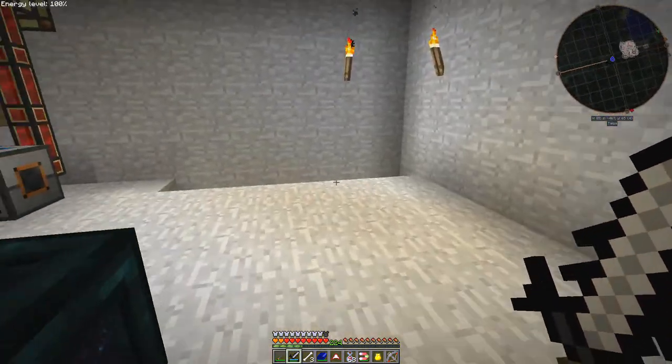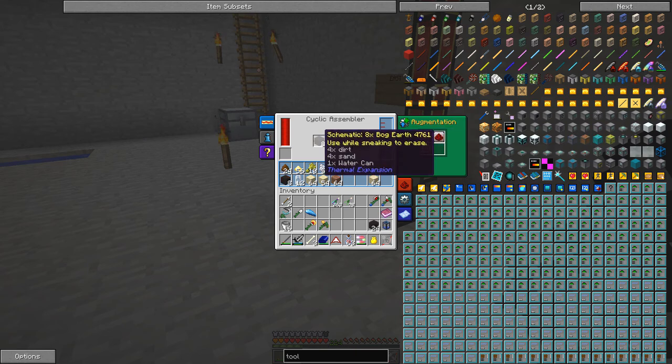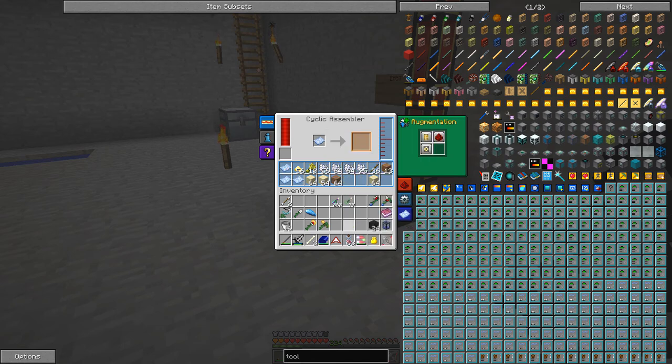And it was in this cyclic assembler here. So now I've got plenty of that. And of course I've now run out of - what else do we need? Watering cans. Maybe that's why I've got this here, so I can make some water cans using tin ingots. Okay, back to the workshop.